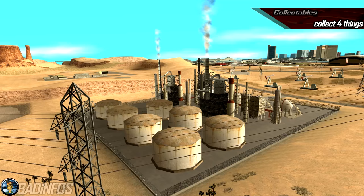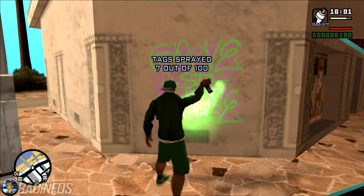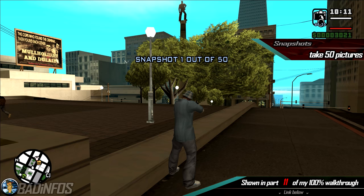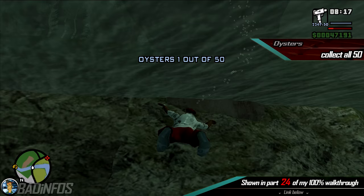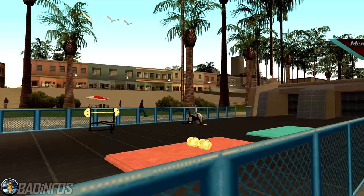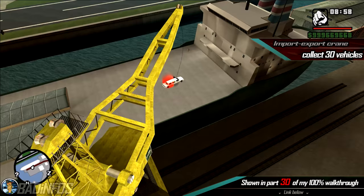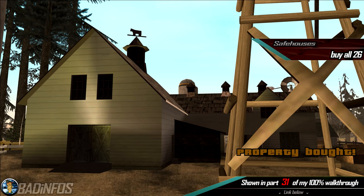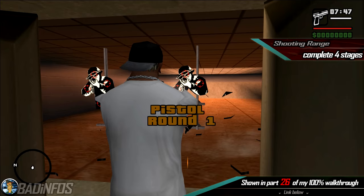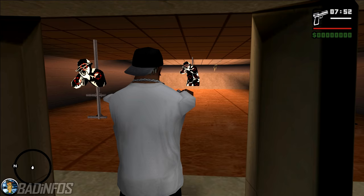Number 10, the collectables. We have to collect 4 different things in this game — all locations will be in my walkthrough videos of course. Spray all 100 tags in Los Santos using a spray can. Take 50 snapshots in San Fierro using a camera. Collect 50 horseshoes in Las Venturas. And finally collect 50 oysters scattered around the whole map underwater. Number 11, the miscellaneous missions: get all 30 vehicles to the import-export crane in San Fierro, beat the 3 gym instructors and learn their new moves, purchase all 26 safe houses, and complete 3 rounds for each stage in the ammunition shooting range. And that completes the 100% checklist for GTA San Andreas.